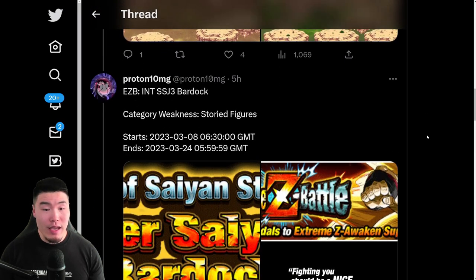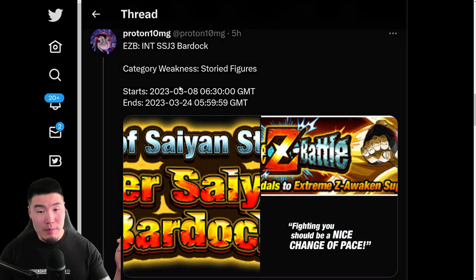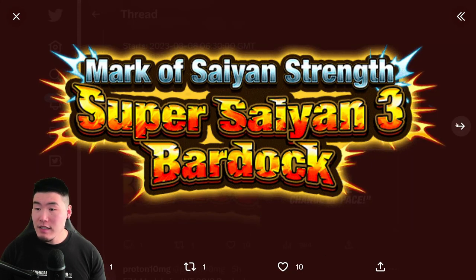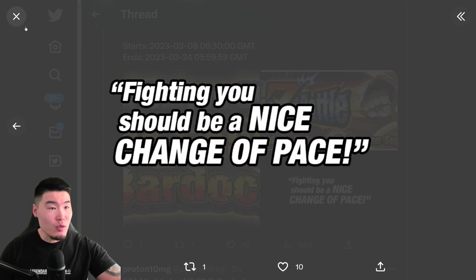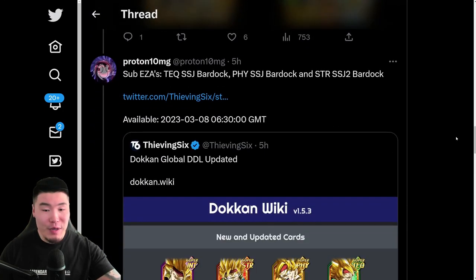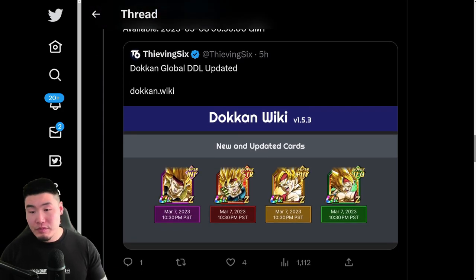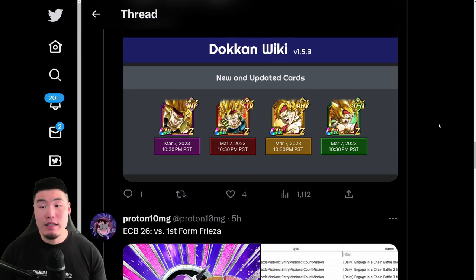After that, we have the Extreme Z Battle and Extreme Z Awakening assets for the INT Super Saiyan 3 Bardock, which is going to be dropping in about 15 hours or so. Here is the event logo, the event banner, and some super attack quotes for the Bardock. Those are his Extreme Z Awakening medals — Bronze, Silver, Gold, and Rainbow. We also have some sub-EZAs: the STR Bardock, the PHY Bardock, and the TEQ Bardock as well, and they're actually quite good. I'll probably go through all of their Extreme Z Awakening details in a separate video, so keep an eye out for that.